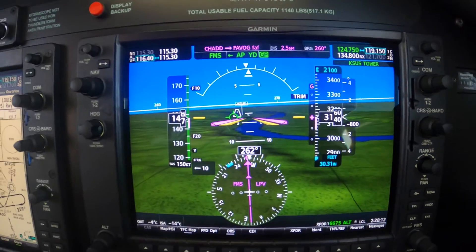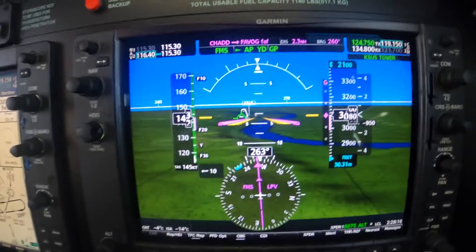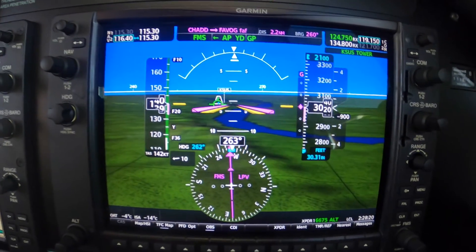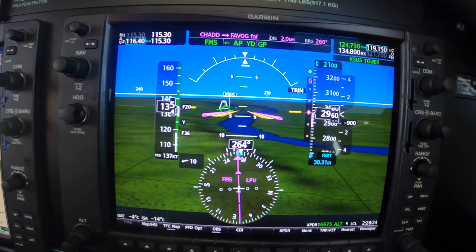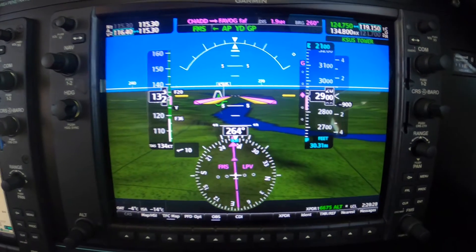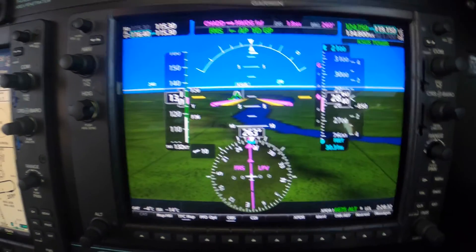Good. Spirit Tower, Meridian 574 Mike Alpha, RNAV 26L. Meridian 574 Mike Alpha, Spirit Tower, runway 26L, cleared to land. Cleared to land, 26L, 4 Mike Alpha. All right, welcome to St. Louis. Dick Rochford, fly safely.